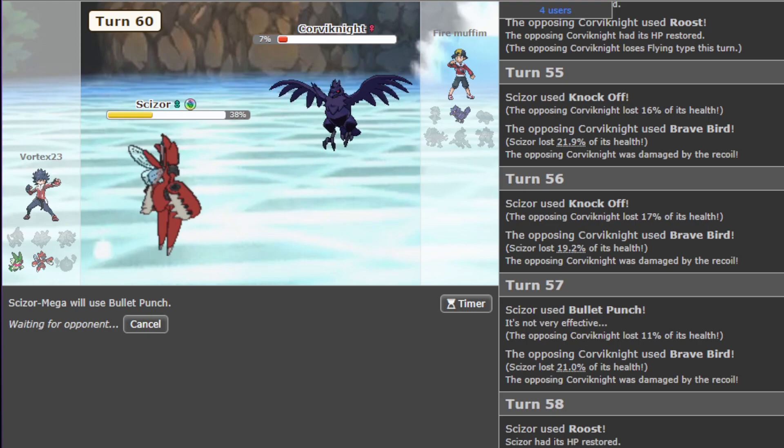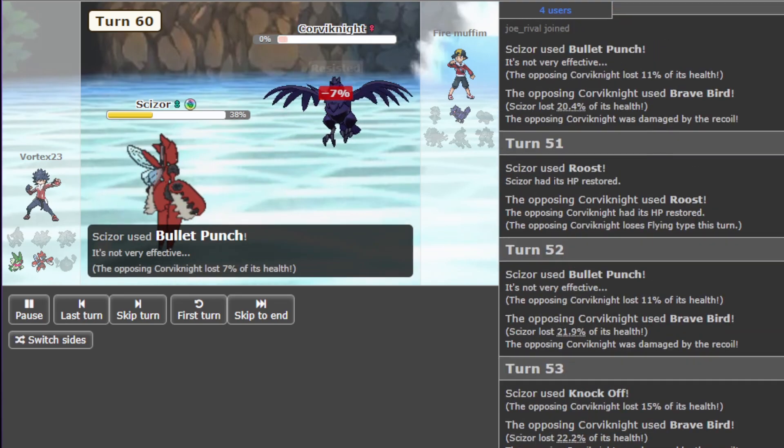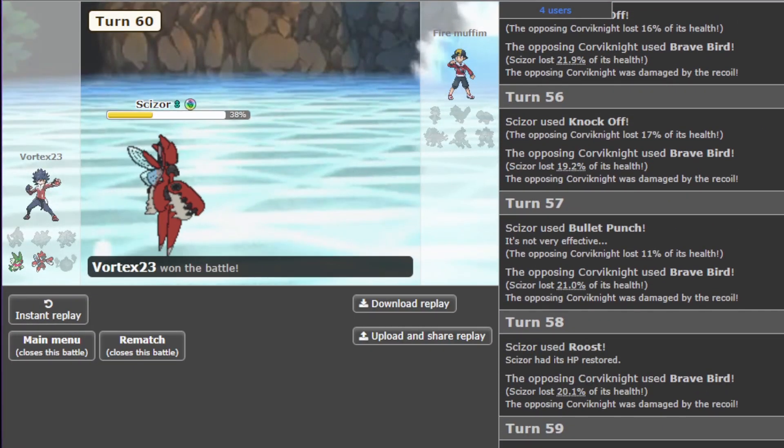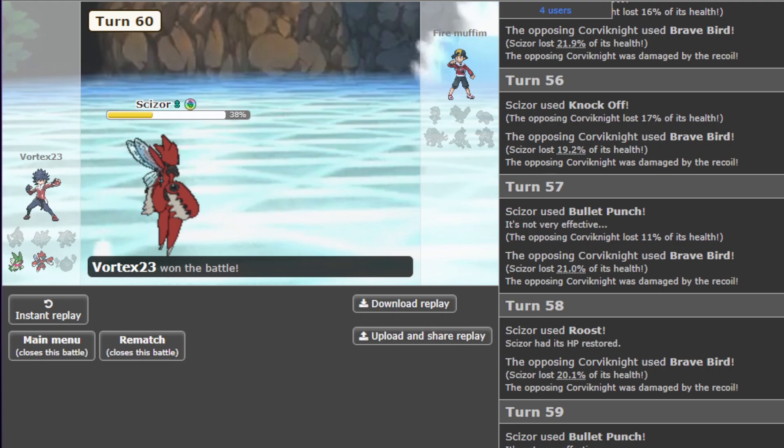Wow, long drawn-out battle but it was close. I was a little nervous there at the end. I don't know if the switch into Lilligant was the best play — I think that's really what cost him the battle, because I think I should have lost that. But yeah, GGs Fire Muffin — that was a really really good battle. If you enjoyed, leave a like, subscribe, and I'll see you all later. Goodbye!